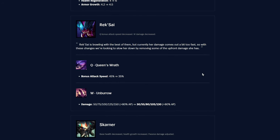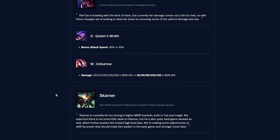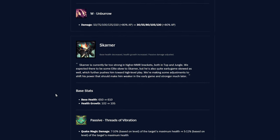Rek'Sai — she's in a pretty good spot, but they're decreasing bonus attack speed by 10% on her Q, and Unburrow is losing around 20 flat damage at every rank. These are pretty decent nerfs — you'll definitely notice it, though it probably doesn't make her unplayable.